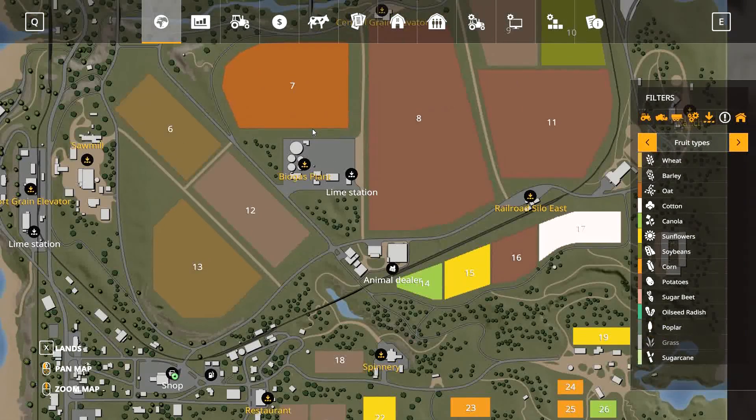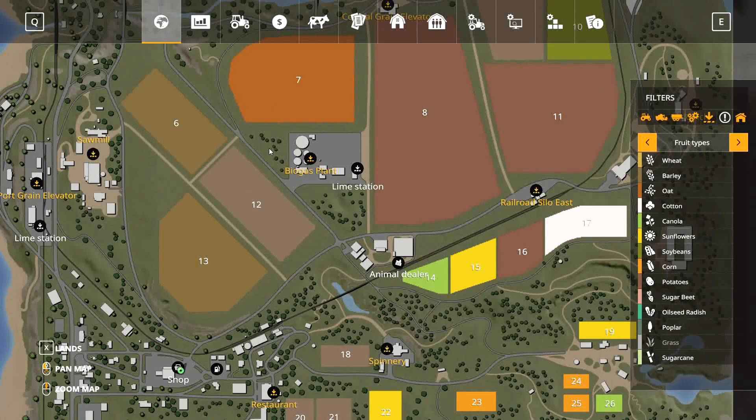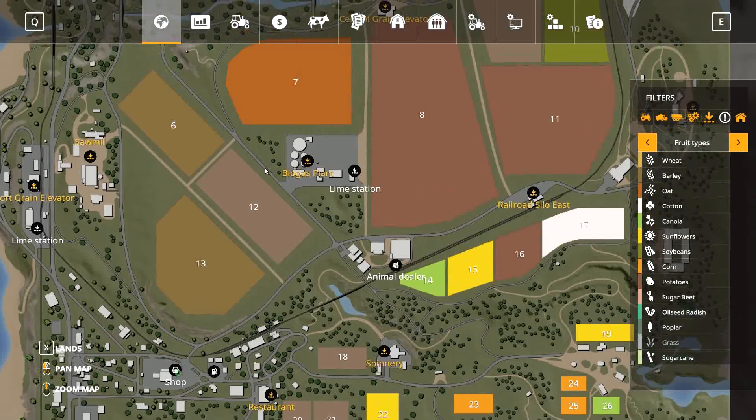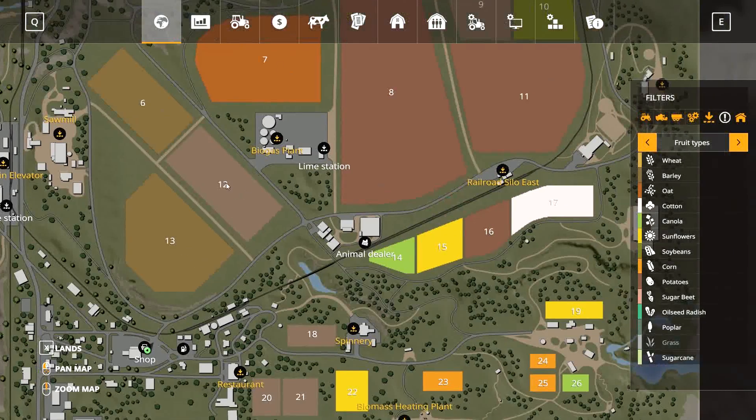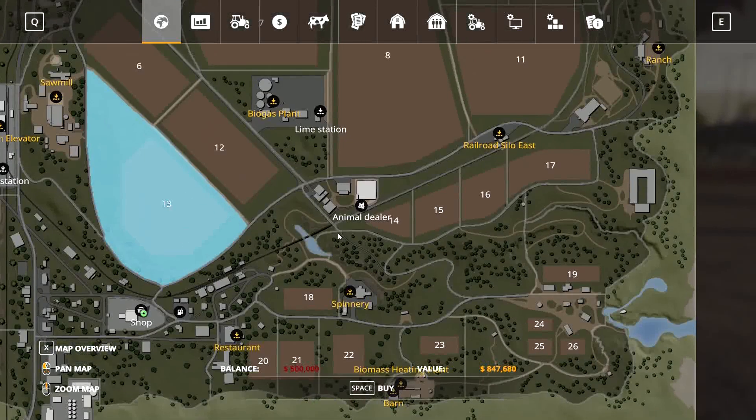When you first create the farm, you get $500,000. If you go to the map and click, you can buy land. This property here costs $847,000 — and I only have $500,000, shown in red as the balance. Obviously I cannot buy that.